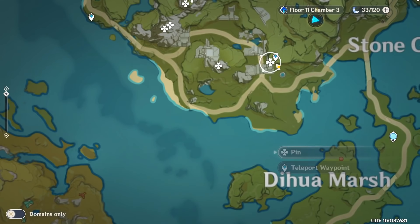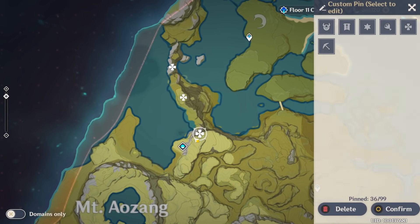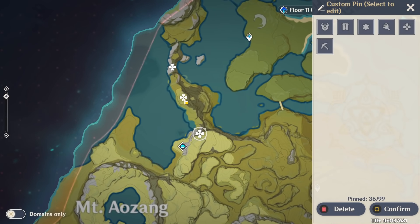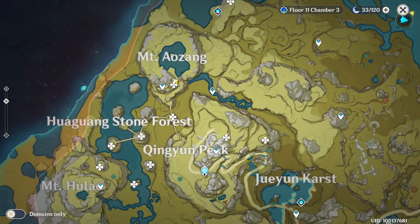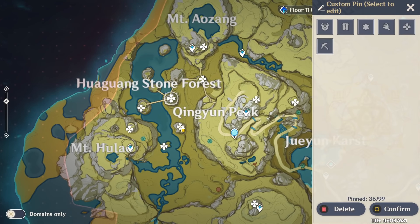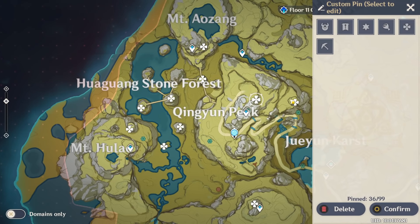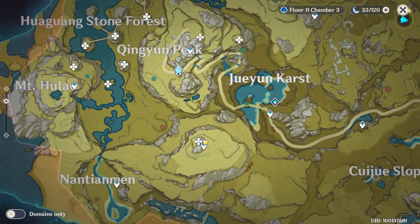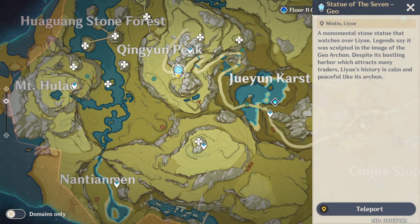After that, from this teleport waypoint — this one is just at the teleport waypoint — then fly over and you will get it. This one: teleport here, climb for 5 meters, and fly there. You will get 4 of them. This one is really near to the teleport waypoint — fly from there to there. After that, fly there and there, teleport here, fly here. This one is near the teleport waypoint, and remember: on this Statue of the Seven, there are 3 of them.